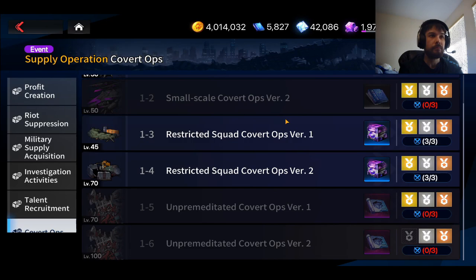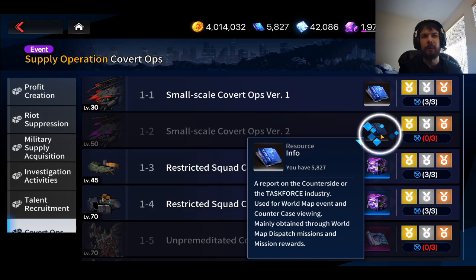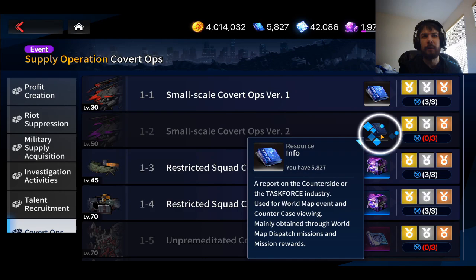Raids take a ton of info — an insane amount. One tip I would definitely say is go into Covert Ops — I think that's pretty important. You can farm some info from here, and the first-time completion bonus gives you a bunch extra as well. Early on in the game we're going to be starved for info, so being able to do this daily can be pretty helpful. I think you probably want to do both of them, though it does take a lot of Eternium. If you're really running low on info, you might consider doing that because you want to get those raids done as soon as you possibly can.